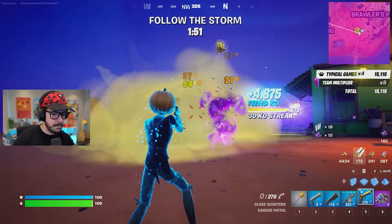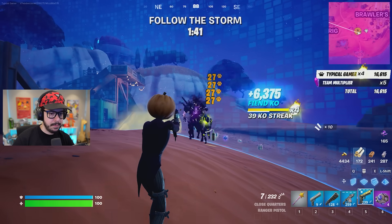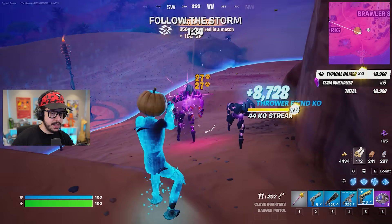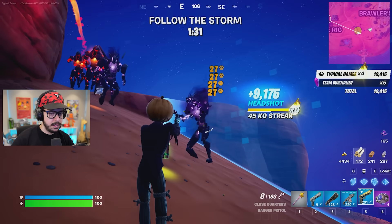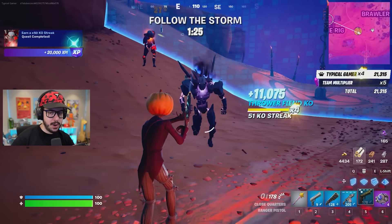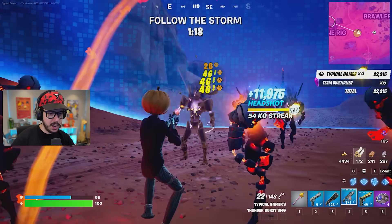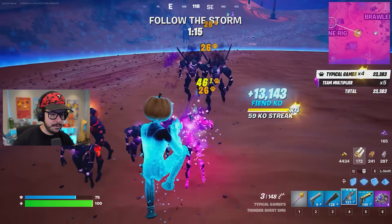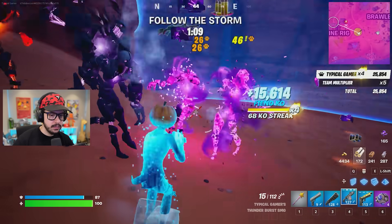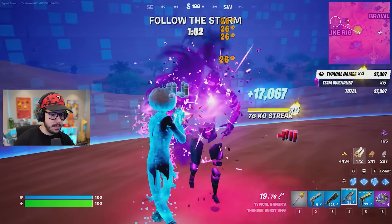They're throwing things at me — keep the streak going! Getting stuck a little bit. Just spray and pray — oh my gosh, they're mobbing on me! I'm gonna use the Thunderburst. Thunderburst is better than the pistol I think, but the pistol is really good if you can't find the Thunderburst. I'm sliding around — I'm gonna run out of ammo. They do drop ammo so make sure to pick that up.